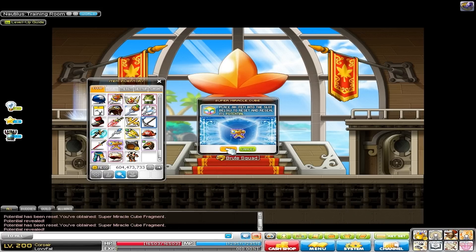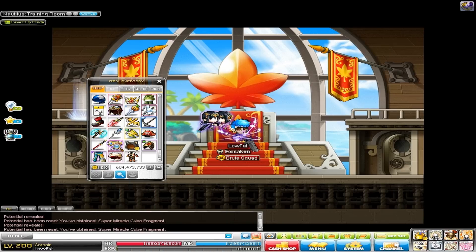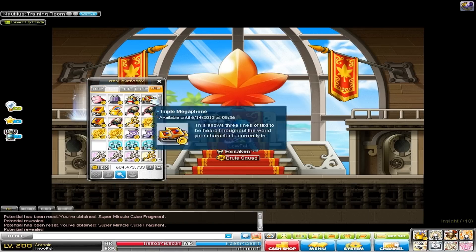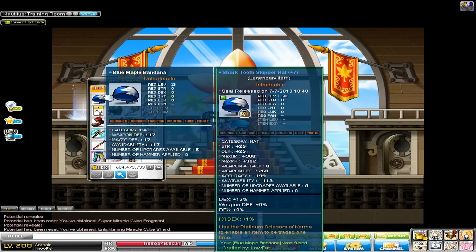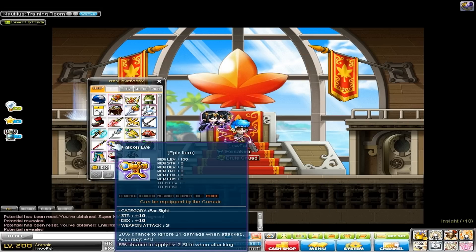And then if we get something good here, like 30% boss damage or something like that, or 20, or whatever comes with it, we'll leave it at that and move on to the pants of course. So going into the Lightning Cubes.